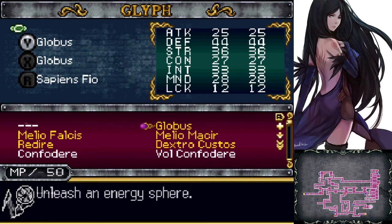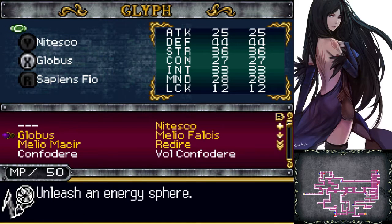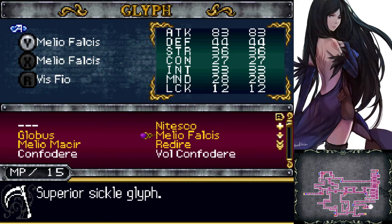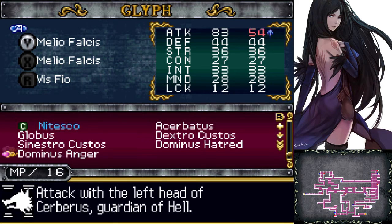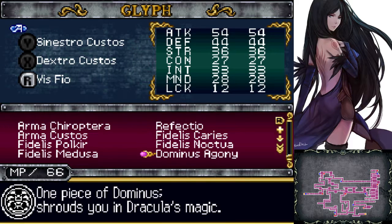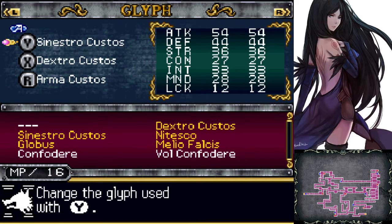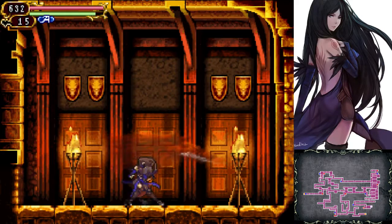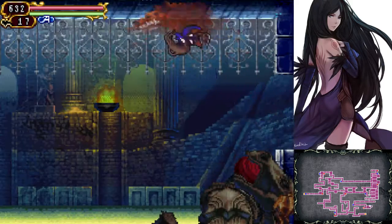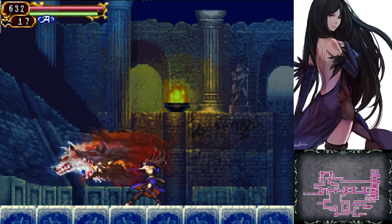I want to go back to Nitsuko because I don't like this spell — it lags the game like a bitch on this emulator. So we now have Sinestro Custos, Dextro Custos, and Armor Custos — the three heads of Cerberus. By the way, Sinestro being the left hand — I believe that is actually where the word 'sinister' came from, meaning left. People who were left-handed were thought to be sinister. That's the third head of Cerberus behind me, that's what it is.